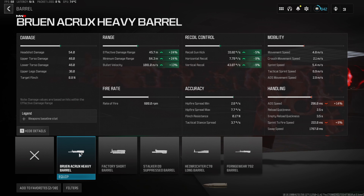On top of that, we get a 5% decrease to recoil gun kick, as well as 9% to both the horizontal and vertical recoil, making this one of the easiest guns to use in the entire game.